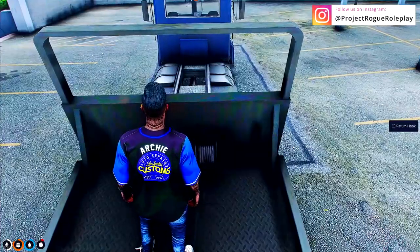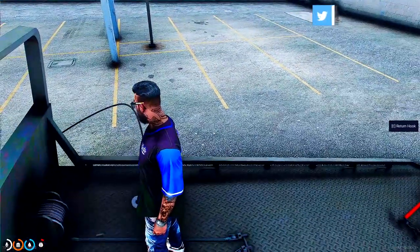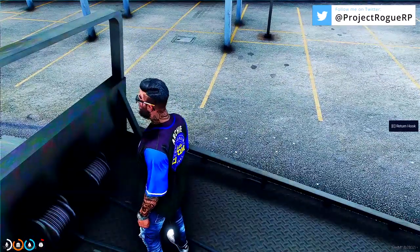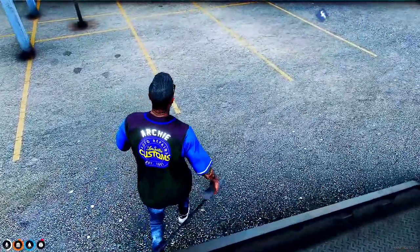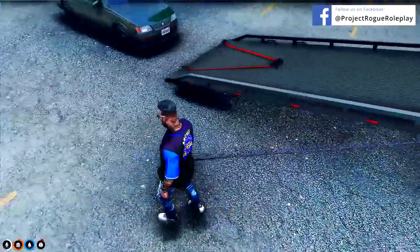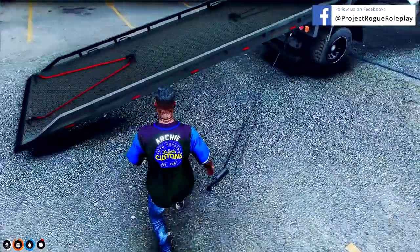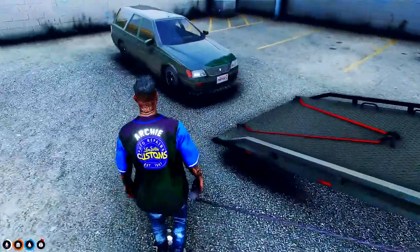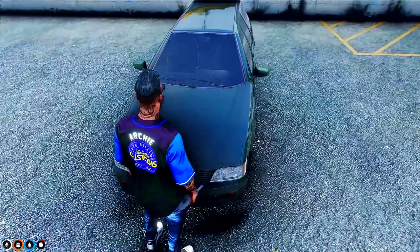Hitting E at the cables will pick up the hook. Hitting E again will retract the hook. If you drop the hook — for example by hitting E from the side of the bed — you won't be able to pick it back up until you walk back towards it, then E will pick it back up. From there you can go to the front or back of the vehicle to start winching.